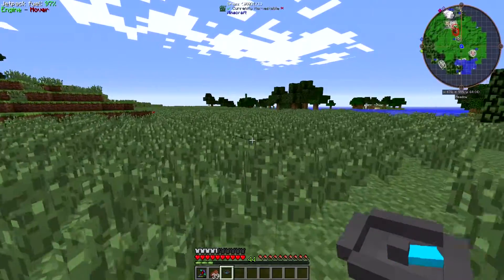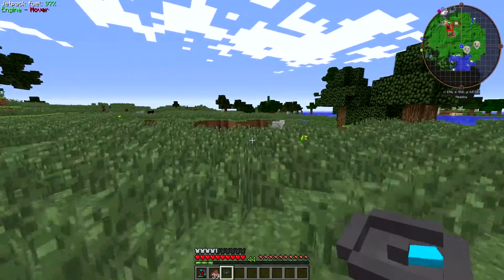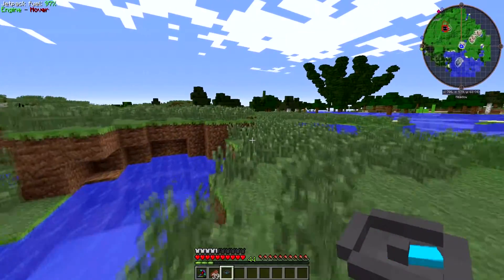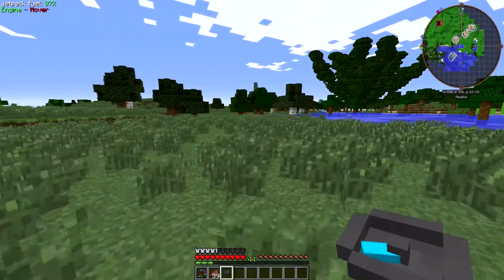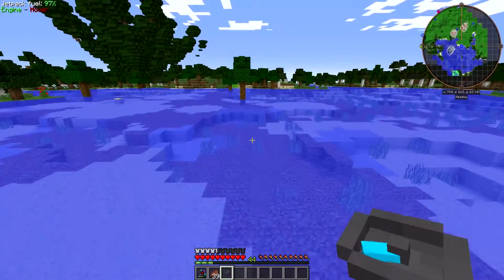At the moment the compass is just spinning around because it doesn't detect a meteor. What I've looked up is that the meteors are already generated — it's actually generated during world gen. So we just kind of have to find them. We're going to cut across this area.